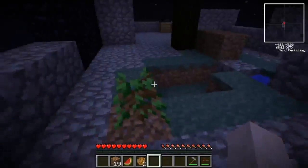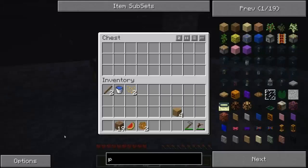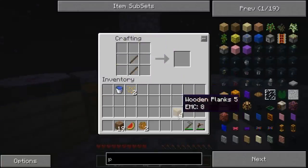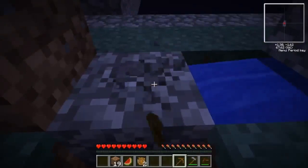So last episode we got the Nether portal up and we started making this small house over here. Now we need to get a pickaxe so we can get some more stone, because we need stone.